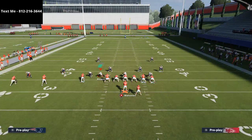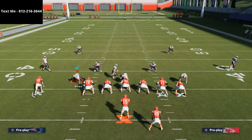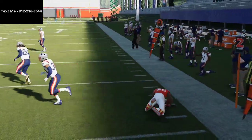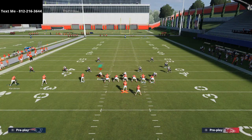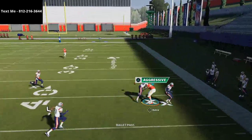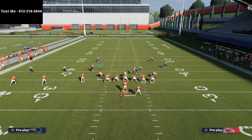Against Cover 3, you're still going to be able to work your high-low combination with your running back and tight end. If they don't take the running back, it's an automatic 3 to 4 yards. If they do take the running back, this is going to force a lot of coverage adjustments on the right side of the field. The majority of this formation has strong power to the right side, and the Travis Kelce route will typically get open.